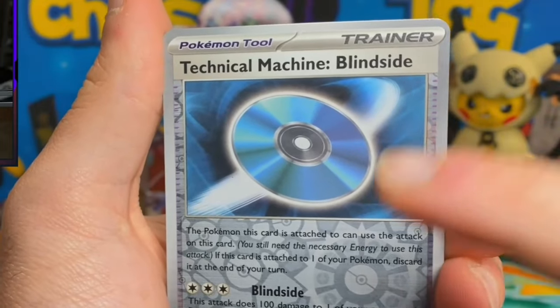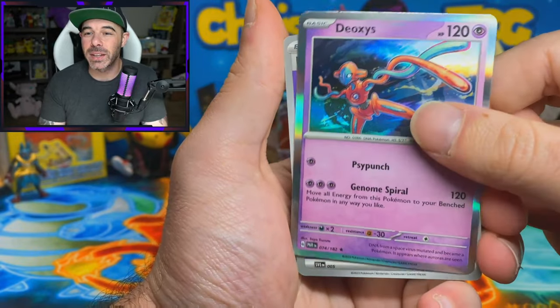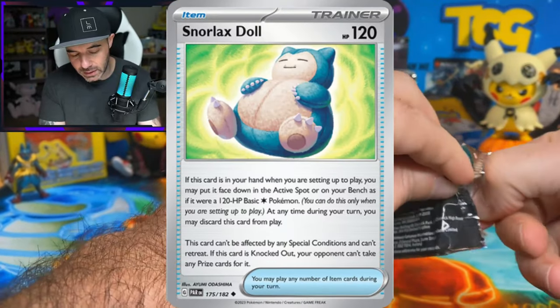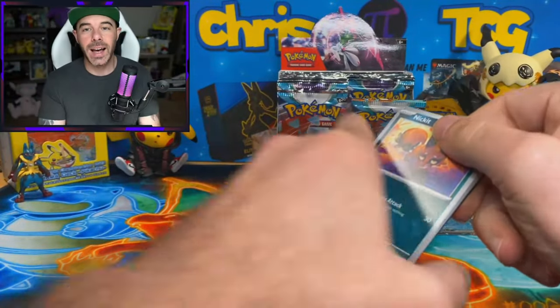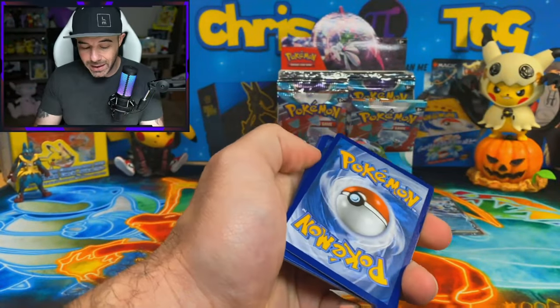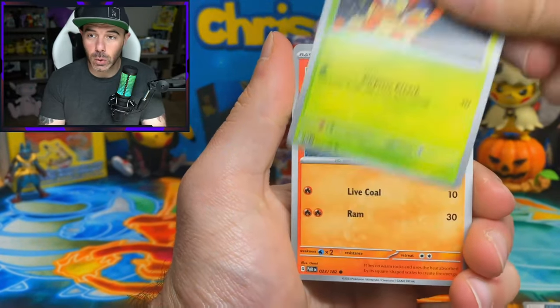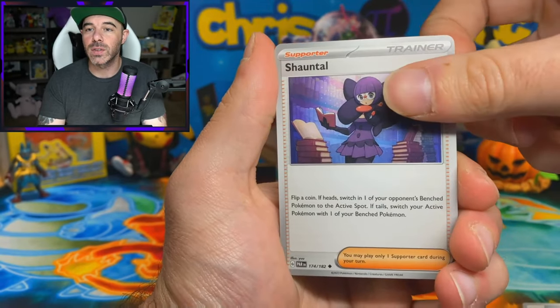We got a technical machine - we haven't seen these in a very long time. And a Deoxys regular holo. The technical machines and also the Snorlax doll are going to make for some very interesting things in the TCG. Super excited to see those back in the game because they have not been around for some time, and it can make for some really fun control decks. We're going to enjoy seeing the meta shift a lot with this new set.